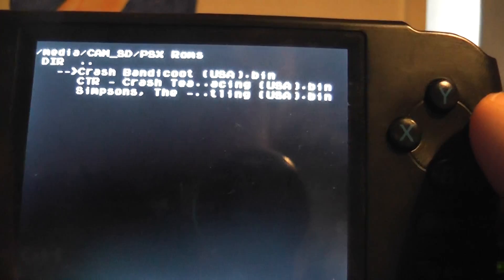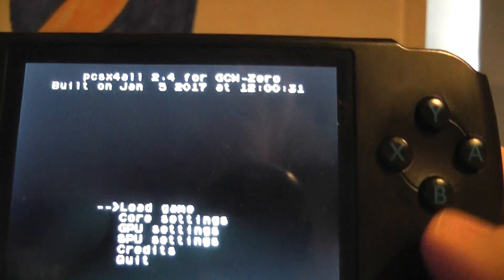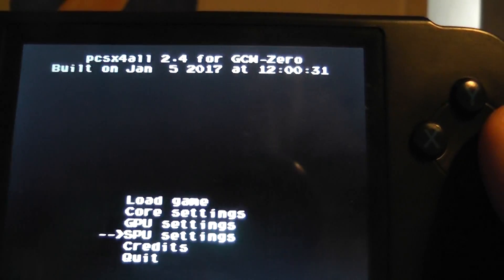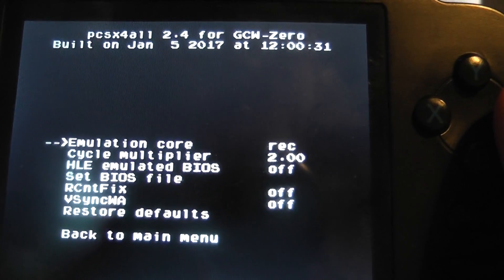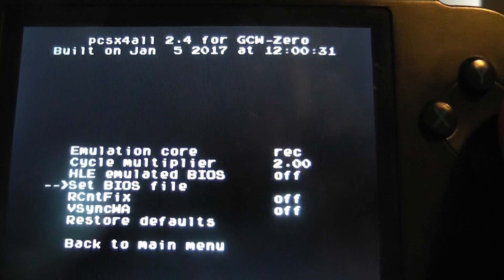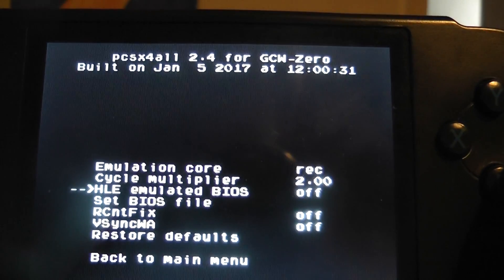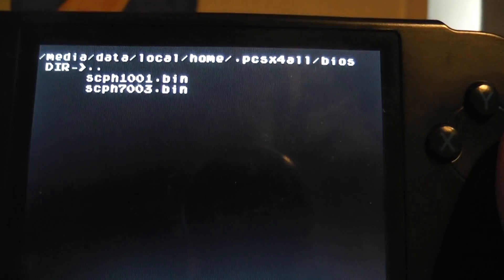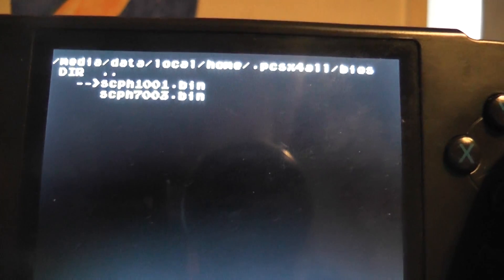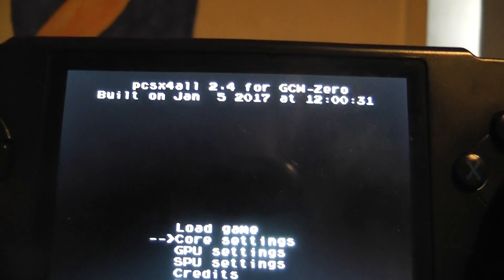This means that games that didn't work before, like Crash Team Racing, do work now. But there is a but — we have to go into the core settings. There's a thing here that says 'Set BIOS file' and also something that says 'HLE emulated BIOS'. What I found is you want to switch HLE emulated BIOS off and you want to download a BIOS file — SCPH1001 or SCPH7003 — and set it to either one. Once you've done that, we can go back to the main menu and start loading up games.